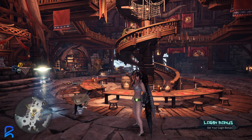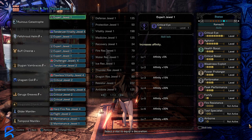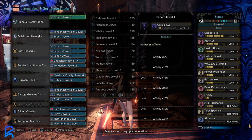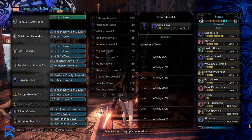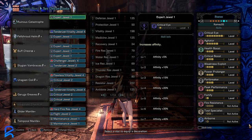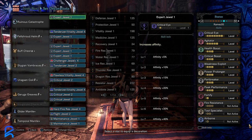Next up is the insect glaive build, which also doubles as a switch axe build since power prolonger works for both. Unfortunately there aren't that many good gear pieces with power prolonger, so I'm using the power prolonger charm. This build works for insect glaive or switch axe, whichever you prefer.